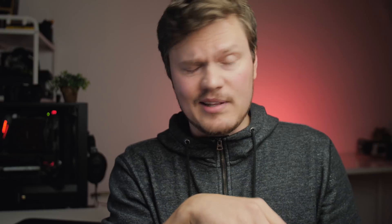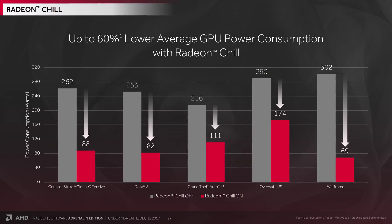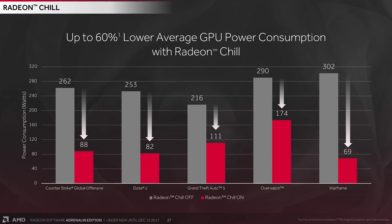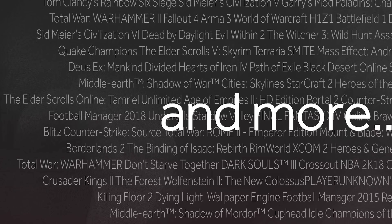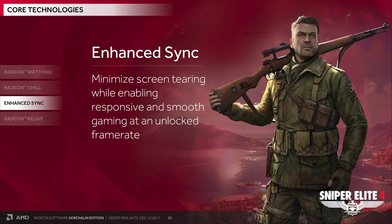Radeon Chill is still around. It uses custom profiles designed by AMD to dynamically adjust frame rates based on movements in-game — if there's an area without much activity it will lower clock speeds and maintain playable frame rates while also lowering power consumption. With Adrenaline it's going to support even more games, and it will be a very big deal for Vega 64 users who are tied to a very hot, very power-hungry graphics card.